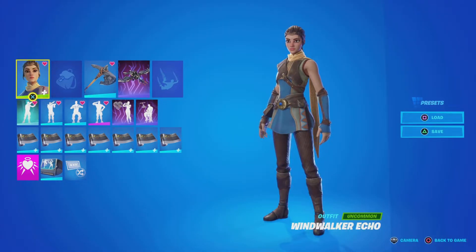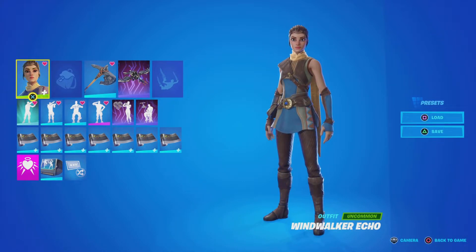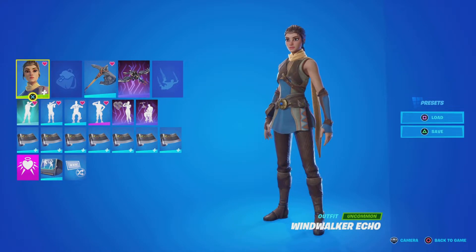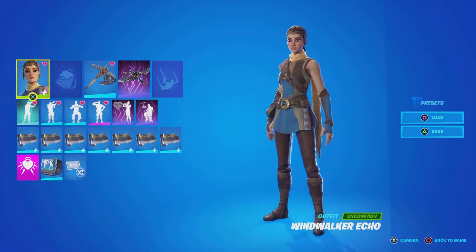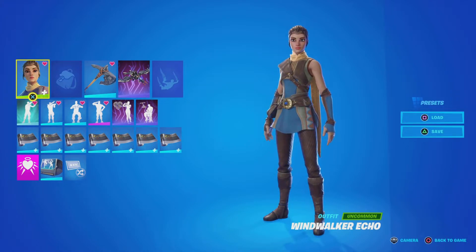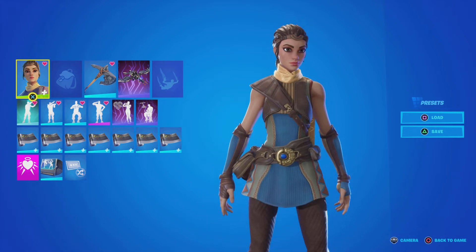First we have Wind Walker Echo. I believe an Epic Game Dev made a project showing off Unreal Engine 5 with this character, showing the power of it and the graphics of the engine in that PS5 showcase. That's where this character comes from, and it's one of the skins with a unique face that you can buy. I really like it too.